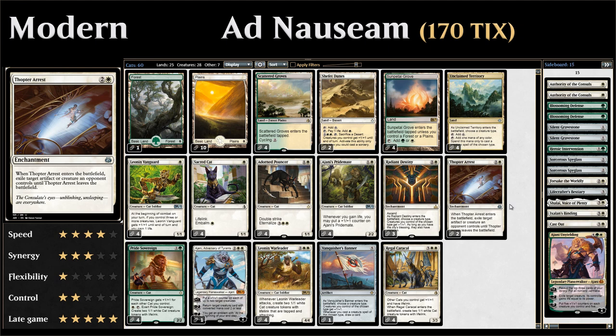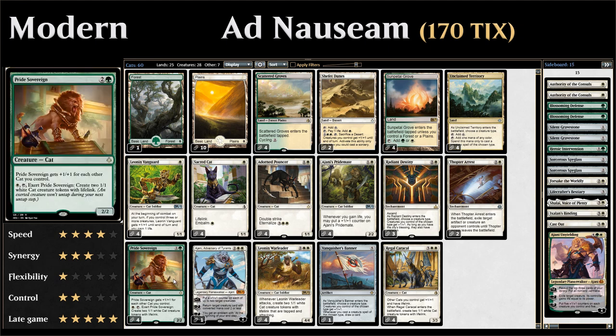We also have two copies of Thopter Arrest, a 3-mana enchantment that when it enters the battlefield lets us exile an artifact or creature, acting as a nice removal spell. Then we get to Pride Sovereign — the reason we're playing green — a 3-mana 2/2 cat that gets +1/+1 for each other cat we control, so it can get very large.